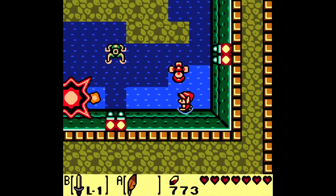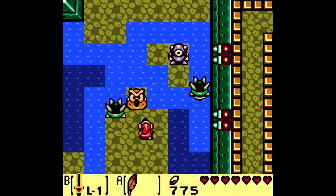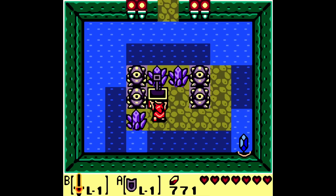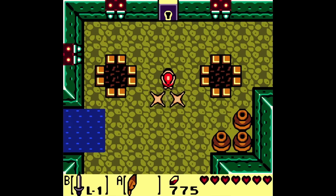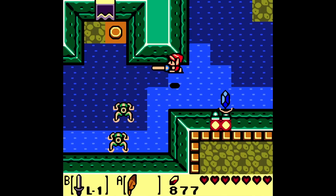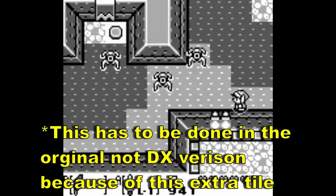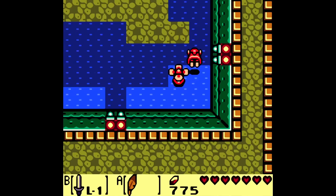This is Link's Awakening's Angler's Tunnel. There's a rumor that in this dungeon there's a way to break the intended order of small keys by jumping over a gap that you're not supposed to be able to jump over. The first small key is located in the room to the right of the dungeon's entrance and needs to be used to open this door in the room right above it. You can then access two keys in adjacent rooms and use them on this door and this key block, which leads you to the crucial fourth key. You're supposed to use this key to unlock the miniboss door and get the flippers. But instead, you can hop over this gap using the Pegasus Boots and Roc's Cape and open this key block, which is intended for the fifth key.